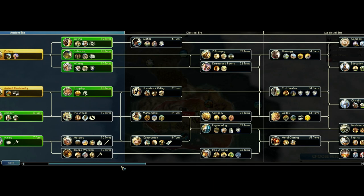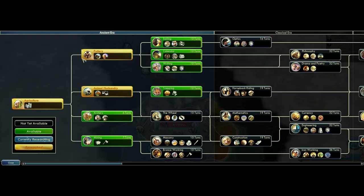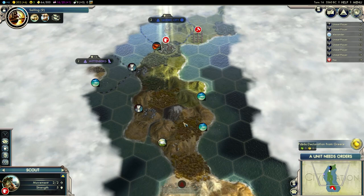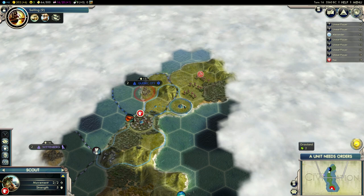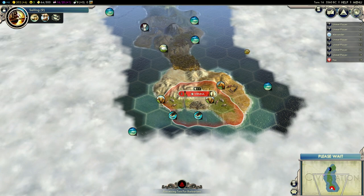I'm kind of tempted to just beeline for Optics. I don't need Plantations either. So I might just beeline for Optics right now. I usually don't do that, but this is an Archipelago map obviously, so this is going to be quite important. Let's do it. Hopefully I won't regret that. And getting some workboats might be nice for these whales — Sailing will actually be useful. I can make two workboats as soon as I'm done with Sailing. I'm quite lucky I got two whales right next to my starting location. This island might actually be quite big, so maybe that scout wasn't wasted after all.